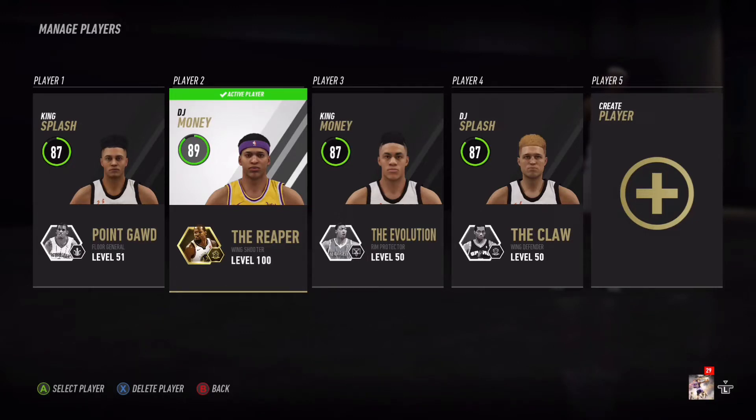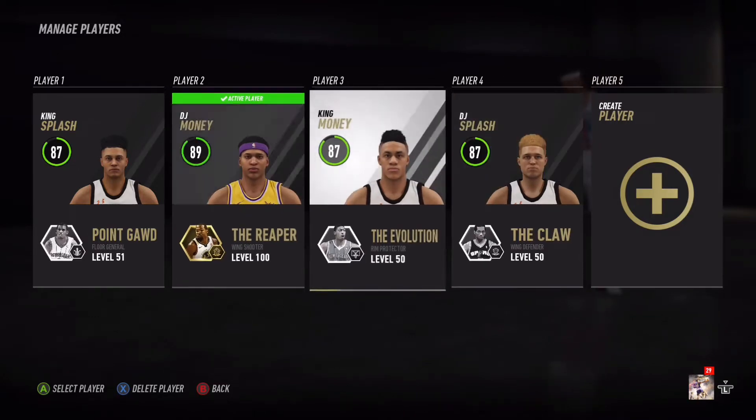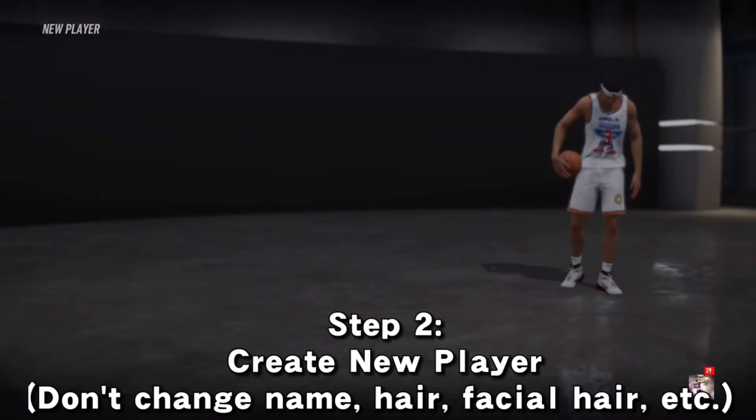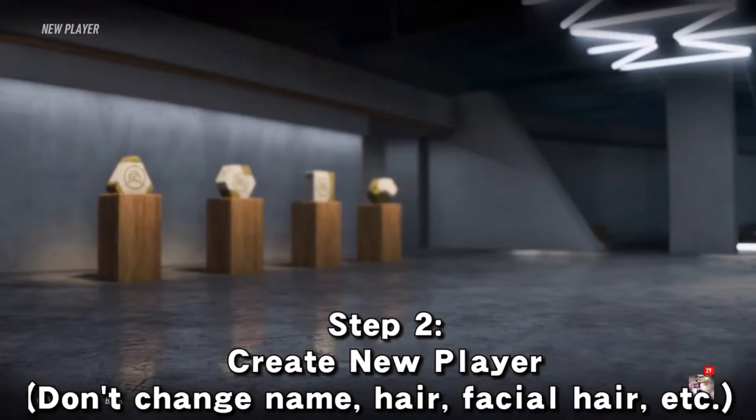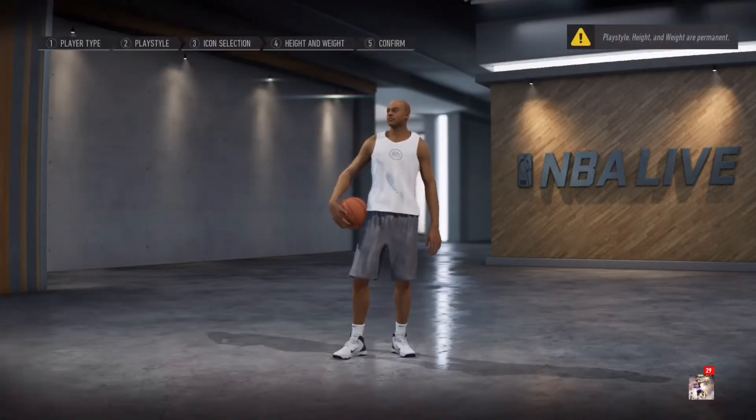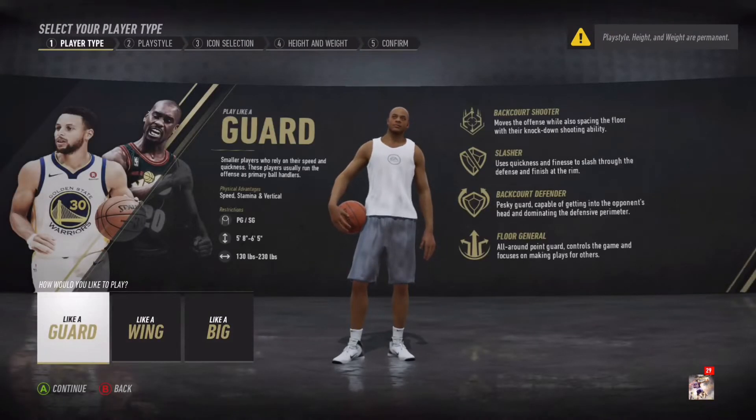You're going to want to have it active, and then make a new player. With Live, it's kind of stupid because you can't be a certain position. The only positions I got were point guard, small forward, and center.